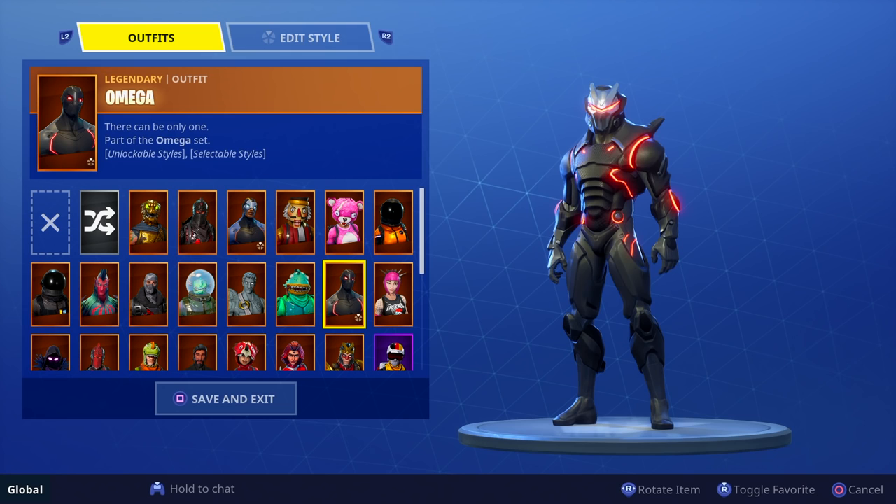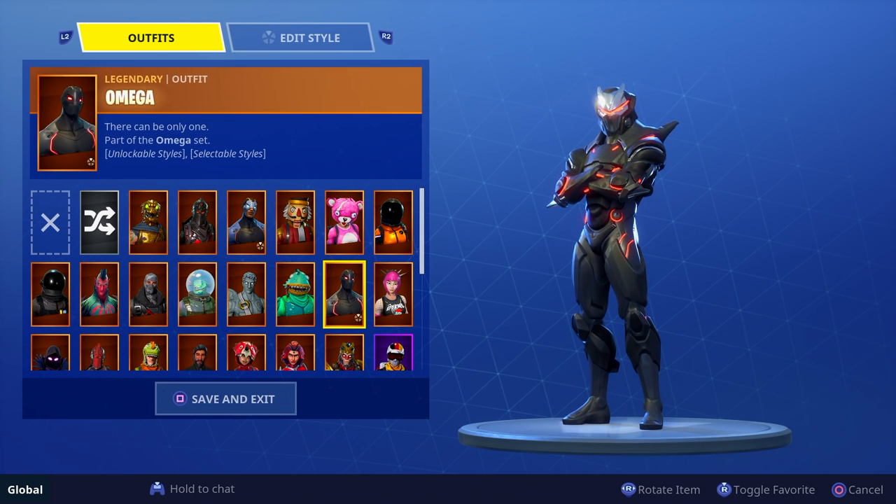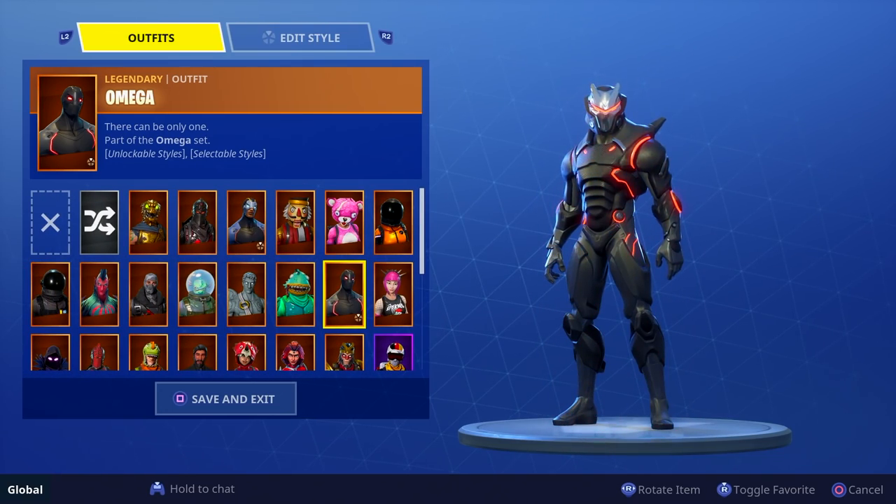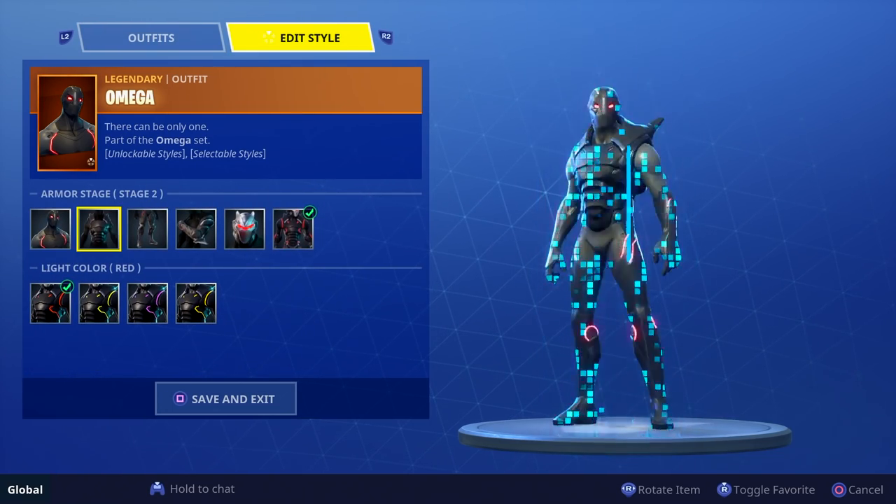I'll start off with the Omega and show you guys exactly how you do this. Once you're on the skin, you push R2 — or whatever it is on Xbox or PC, it'll tell you at the top of the screen — push that button to go over to the next slideshow and you can customize.